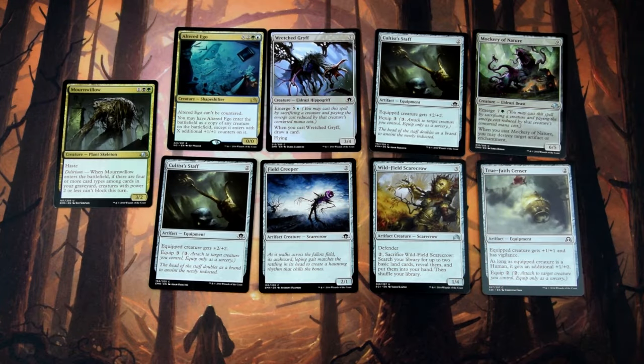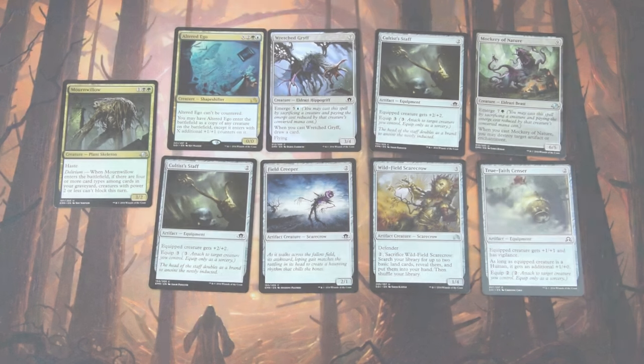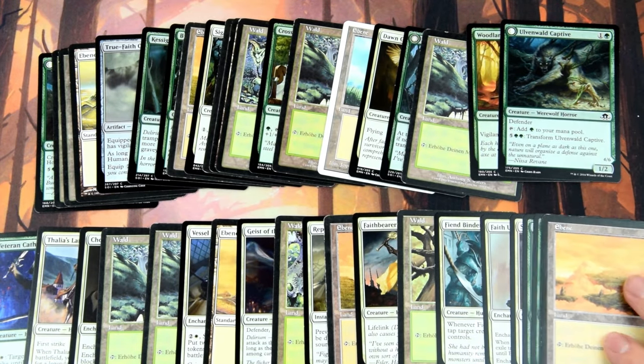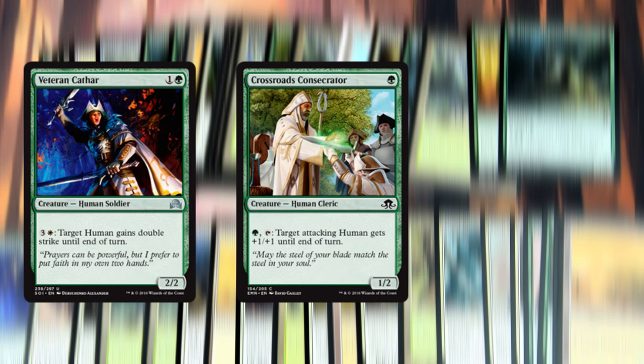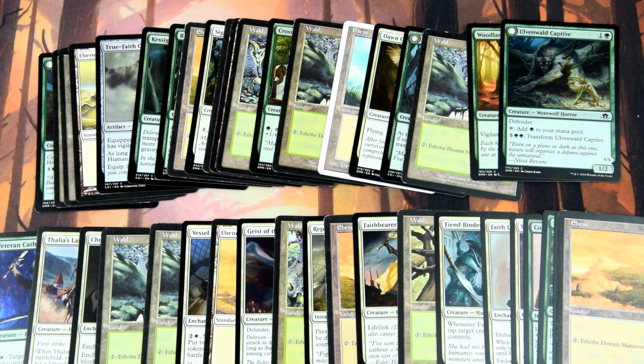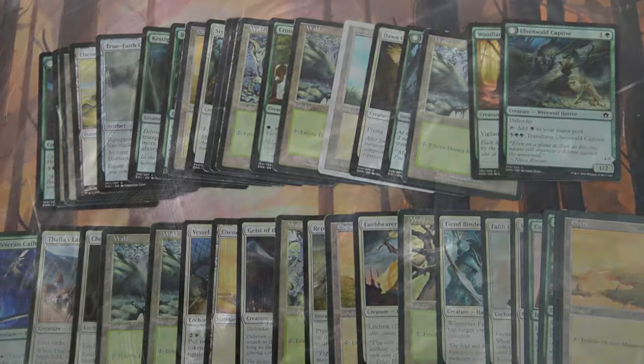The artifacts and multicolored cards don't offer anything that would make us splash. I will go for a white-green human deck, because I pulled the best playables in those colors. More than two-thirds of the deck will be humans, and cards like Veteran Cathar, Crossroads Consecrator, and Repel the Abominable will grant us some good value. It's also possible to build a red-black madness deck with this pool, but I feel that deck would be far less consistent than the green-white human deck. Even without as much removal, we have creatures with better stats, better abilities, and more evasion. So I'll go white-green.